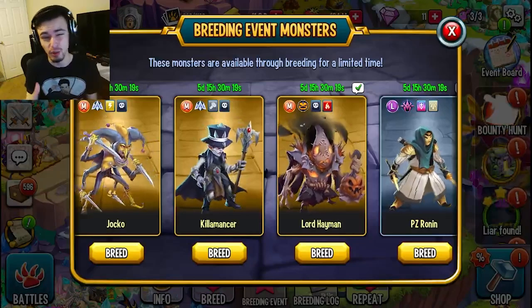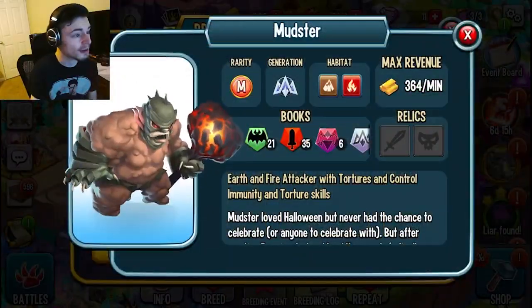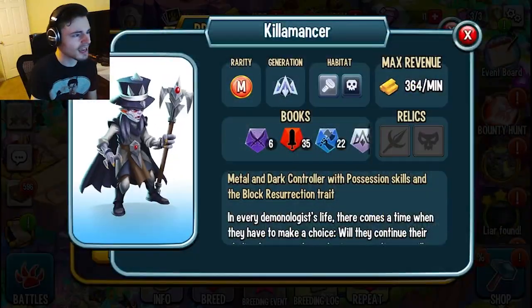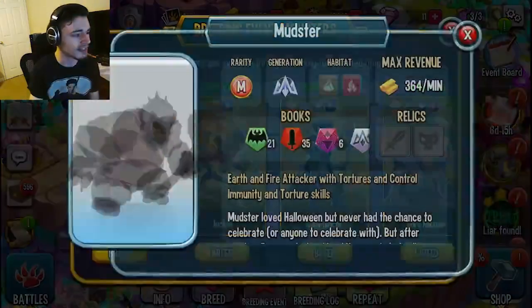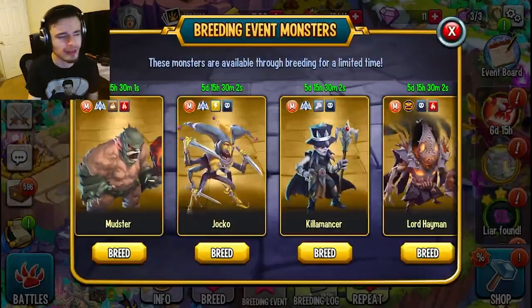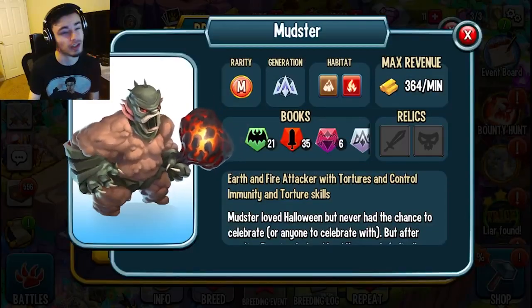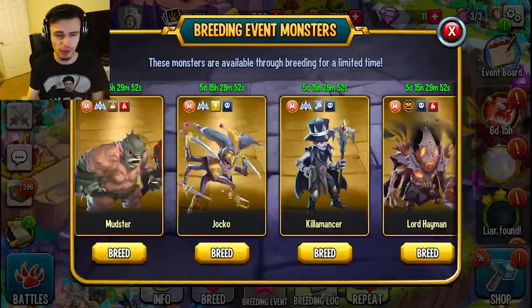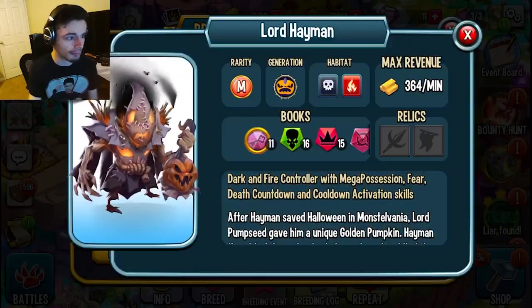Definitely go for Lord Hayman first because he's very, very good even though his stats might be a little lower because he's older. Then go for Mudster or Kilomancer depending on what you need. Mudster is an attacker with tortures, control immunity, and torture skills, and Kilomancer is a controller. Personally I think attackers are much more usable than controllers, so I would go for the attacker first.